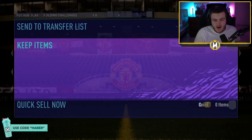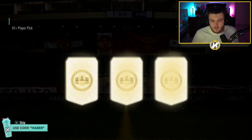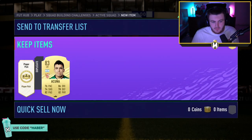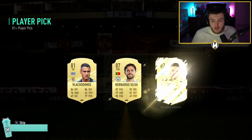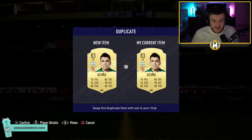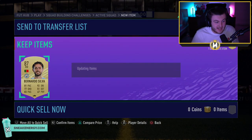81 double player pick now on my main account. Here we go. 83 Cunha as the first player. And in the second player pick — 87 Bernardo Silva. That's not bad at all, to be fair. We'll take that. That's a win.